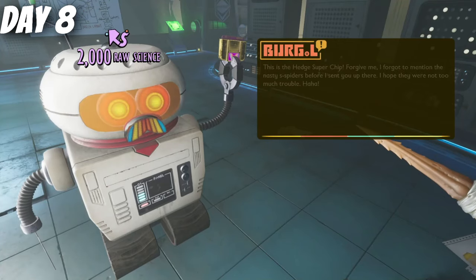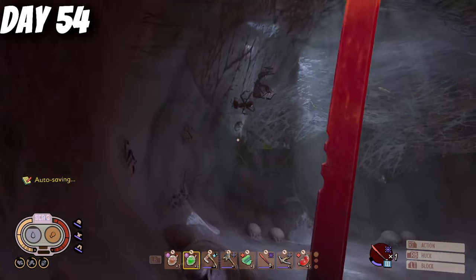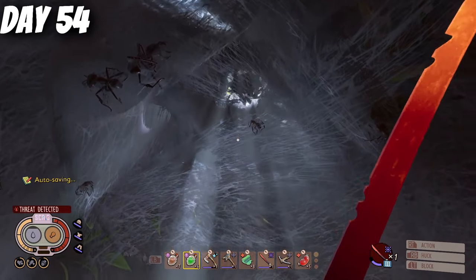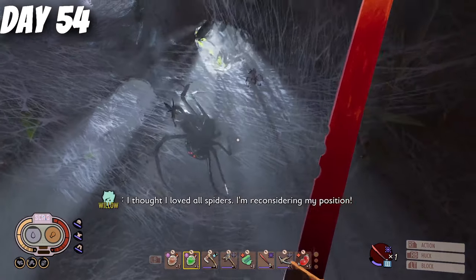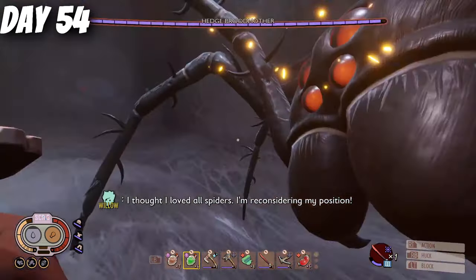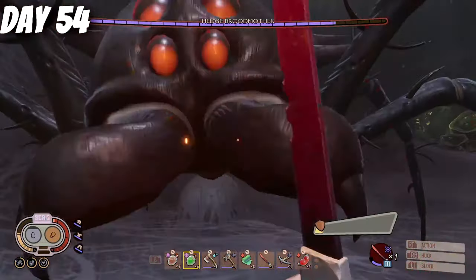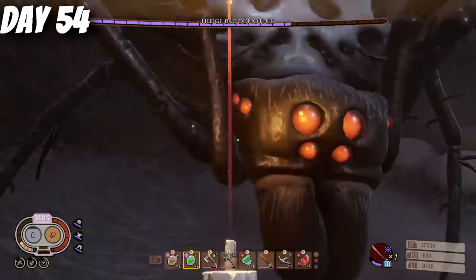The Broodmother boss fight is an optional boss in the past, but now it's a requirement as you're going to have to defeat it to go ahead and activate New Game Plus. So you must go to the pods that are above the hedge or inside the laboratories to retrieve the recipe to craft the consumable to summon it, and then it's just a simple matter of defeating it. Spicy weapons are going to be your friend here, and especially the spicy Cortana.